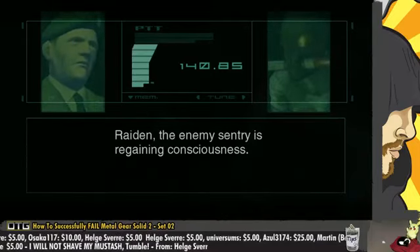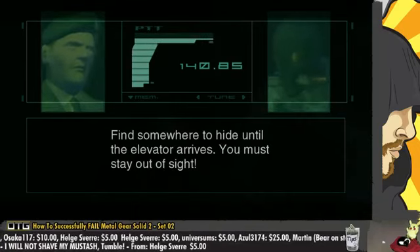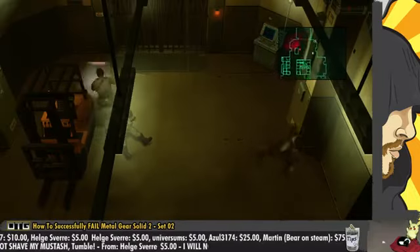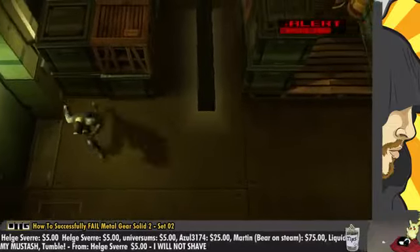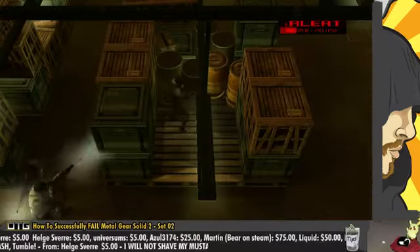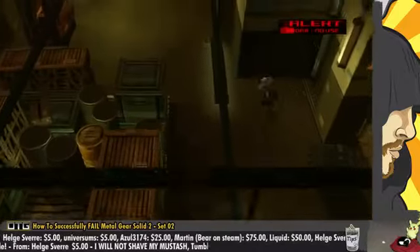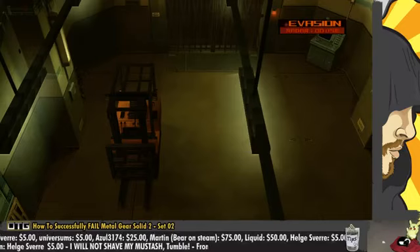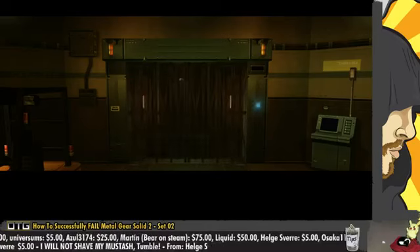The enemy sentry is regaining consciousness. Be careful, Jack — find somewhere to hide until the elevator arrives. You must stay out of sight. Oh shit, I didn't even have my head on. That's not gonna work, is it? Where can I hide in here? That's a shit hiding place. Fuck it — we're in. Somehow that managed to work.